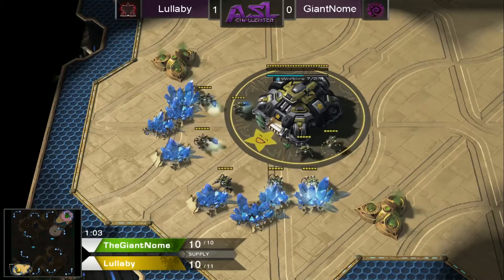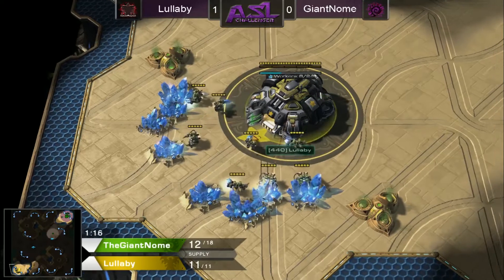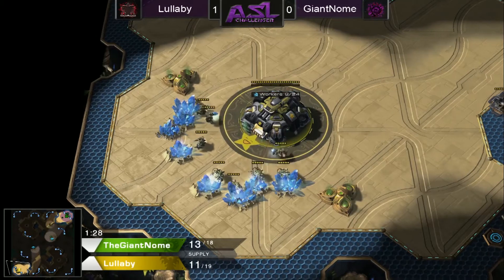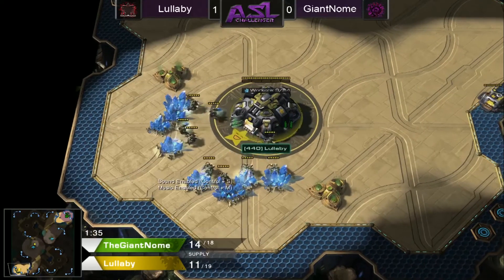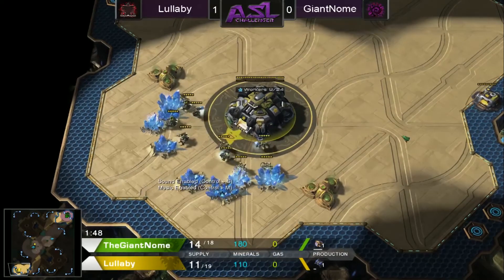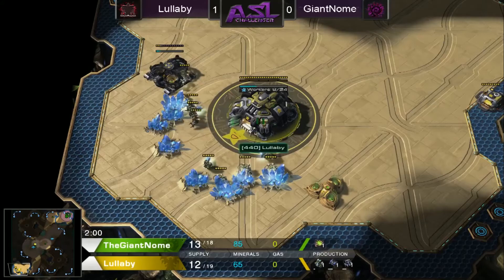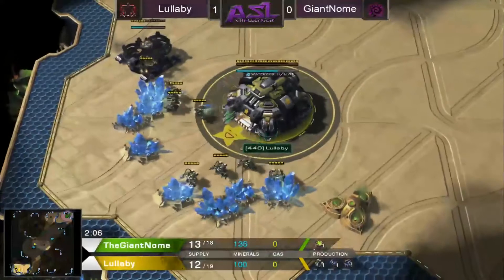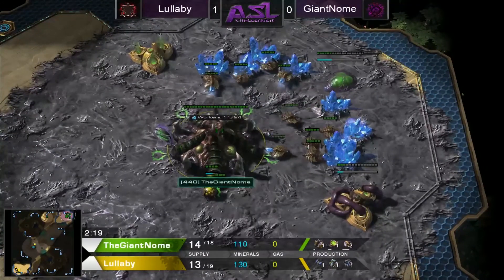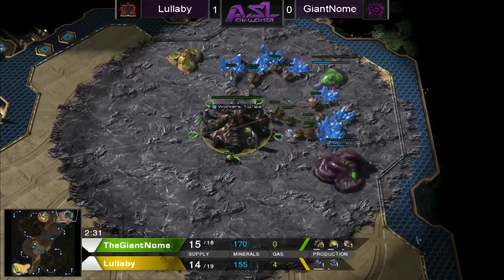Welcome back to Ascendant StarCraft League's Challenger League, round of 32 Group A. I'm your host Terranus joined by Symmetric. We're on Game 2 of this series, but our first Zerg unfortunately dropped out of this round of group matches and forfeited, so we've got some team-kill action going on. Spawning in the bottom left corner representing 440 Gaming, our Yellow Terran looking to make it 2-0 — it's from Brazil, Lullaby.